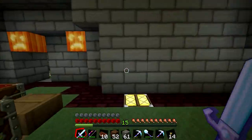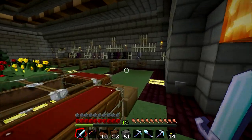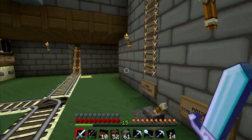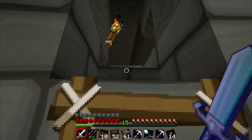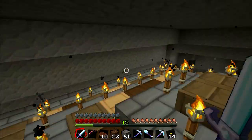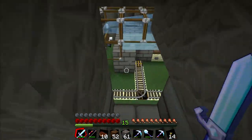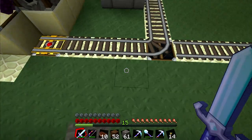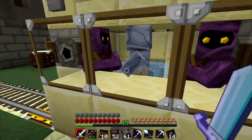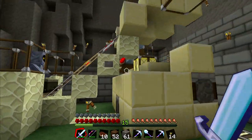I'll just pull these guys out — I have little secret ways of doing this. What I have done is in order to facilitate sorting... actually, we'll just go up here and have a look at the roof from the top. This is the roof from above. And this is the new sorting system here.